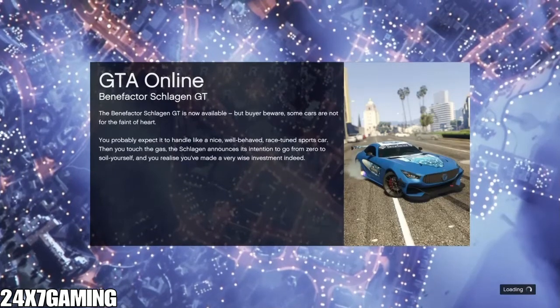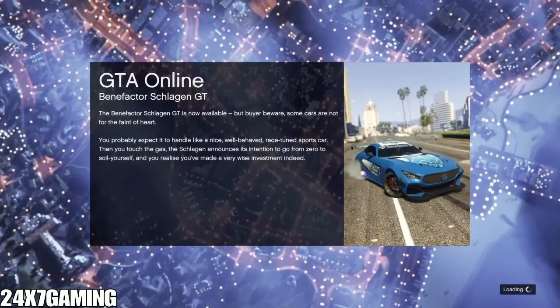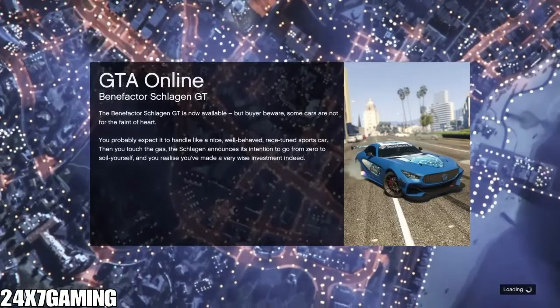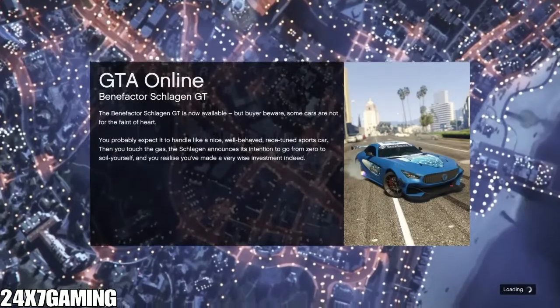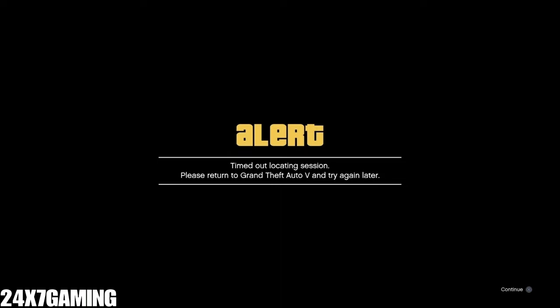My friend logged out of my account on his console. We'll still be waiting on this screen, but in a minute or two we'll get a timed-out black alert. Before getting that alert, get ready to join a friend. Once you see the black alert, accept it, double tap the PlayStation button, and join your friend quickly.